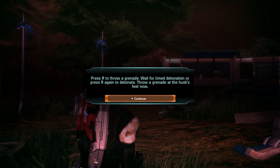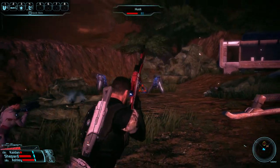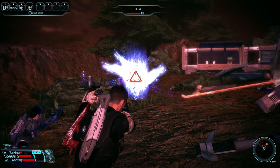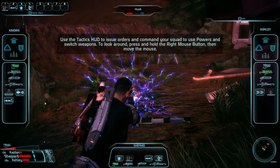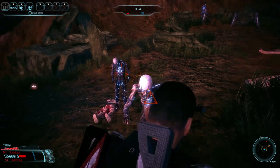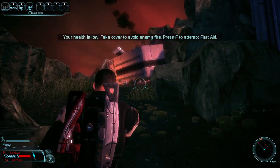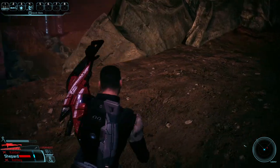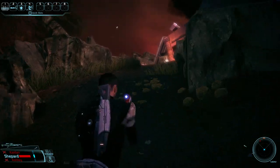Press R to throw a grenade, wait for a time detonation, or press R to throw it at your feet now. Shit, I fucked up. Oh shit, someone's dead. It's not me. Ashley, you gotta tank him. What does she even have as her weapon? She has her assault rifle. Well, looks like all my friends are dead — as is tradition. Oh shit, Shepherd valiantly running in the other direction. Good stuff. I got him guys, you can stop resting on the ground.